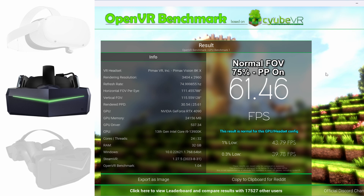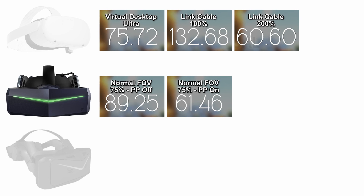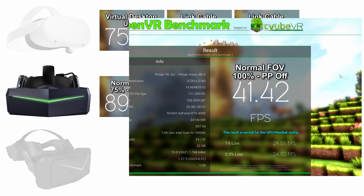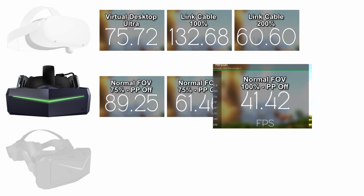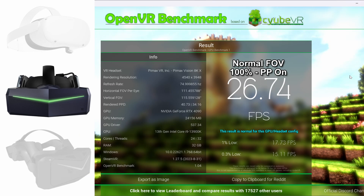Not every game requires it, but unfortunately still too many in my opinion. You can see quite a big drop — nearly 30%, nearly a third. This is how I'd usually run it: normal FOV, 100% super sampling, PP off if I can. Unfortunately some games like Ultra Violet Blister 2 require PP on, which is frustrating. Microsoft Flight Simulator now doesn't require it, which is fantastic. At 100% super sampling with PP on you can see a massive, massive drop.